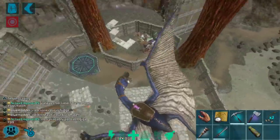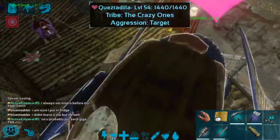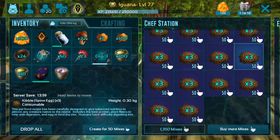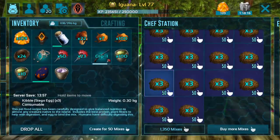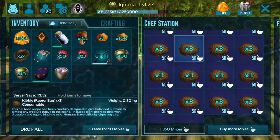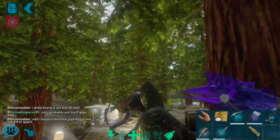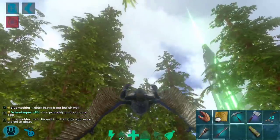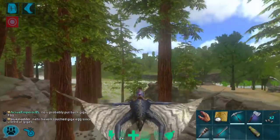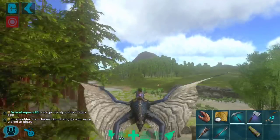Mammoths eat raptor kibble, so instead of gathering a bunch of berries, I'm going to come down to the chef station and craft up some raptor kibble. I hate that there's no search function here. Three raptor kibble should be more than enough to tame any mammoth we find. I'm going to start flying out there and will bring you back when I find a mammoth to tame.